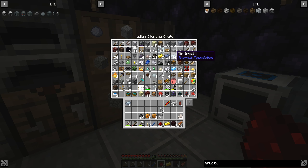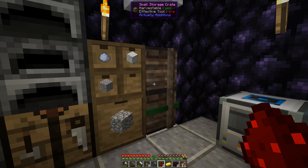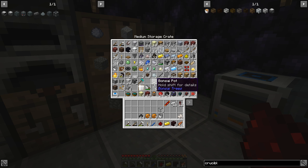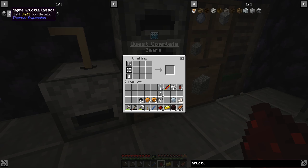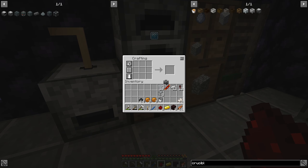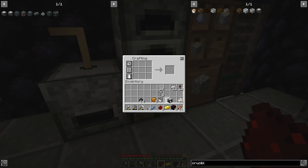With some tin — I should have some — let's just get 16 and make four gears. And what else are we going to need? We need some iron and some glass. I've got some iron in my inventory and I've got some glass here, so that should be everything we need. We need one tin gear to get started — there's our Gears Quest. And that, I guess, is a machine frame. We'll just get one. And a magma crucible. There we go.